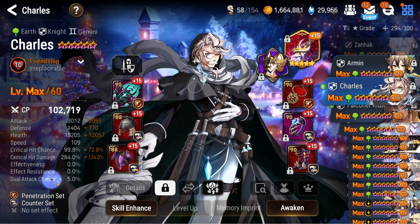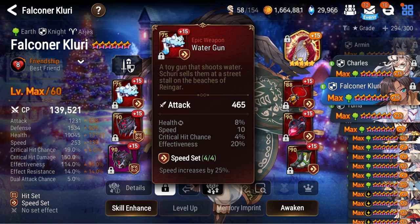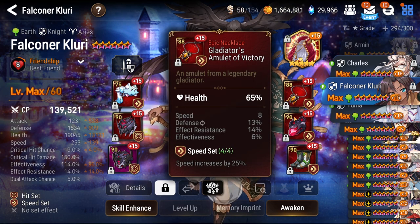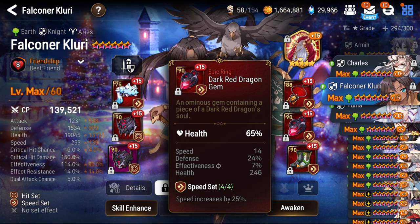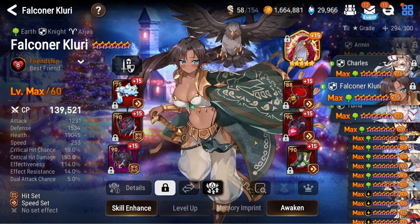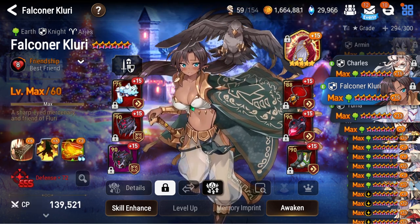Falconer Kluri — I use her in ice expeditions, and sometimes in guild wars to provoke Hwayoungs. The Hwayoungs I face aren't typically very fast, so you just use Falconer Kluri, throw the falcon at Hwayoung, and call it a day. She's on Rise of a Monarch — it helps with pseudo healing in PvE by granting barriers to the DPS who's usually at the lowest HP. I mostly use her in PvE content as you can tell by the gear.